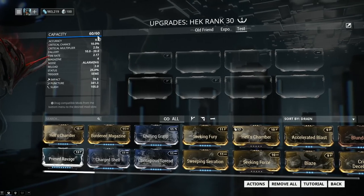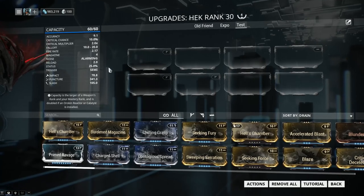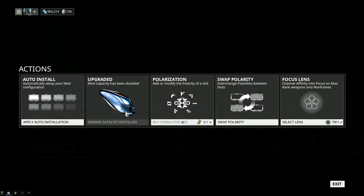First and foremost, mod capacity is 60 out of 60, but your mod capacity might be only 30. You amplify this by jumping into Actions and installing an Orokin Catalyst. This can be found from alerts, invasions, or if you're lucky from the daily sortie — though you probably might not have access to the sortie right now. Is it worth putting an Orokin Catalyst in your Hek? Yes, it's definitely worth it. This is a potent early game weapon.